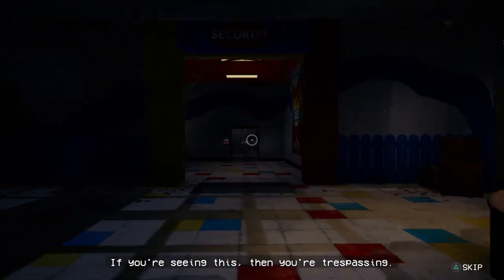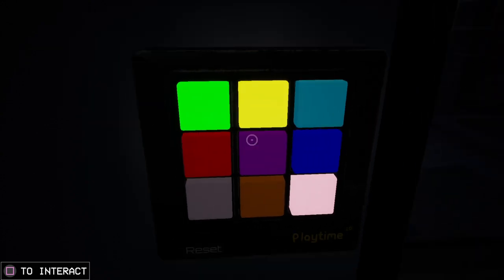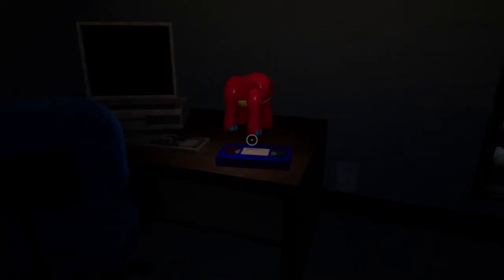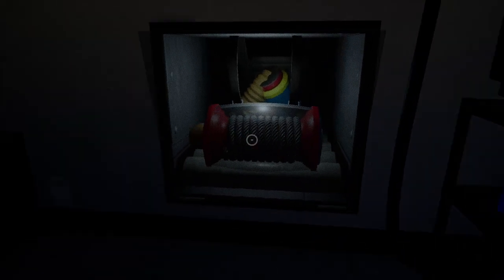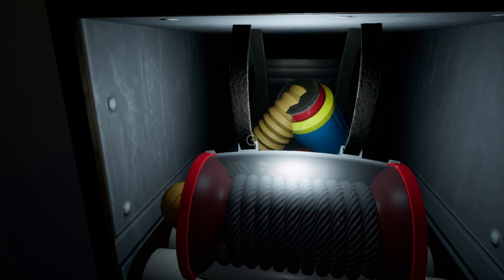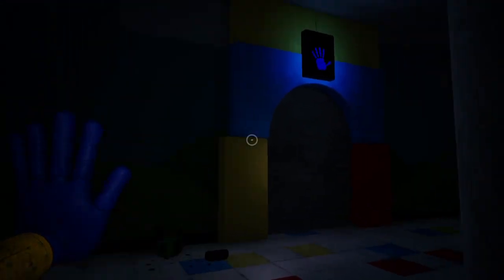When you've done that, listen to the tape — you don't have to fully listen to it though. The color sequence is green, pink, yellow, red. Then obviously you want to play this tape. You just need to use the tapes; I'll show you where all the tapes are. We're going to grab the grab pack which is right here — you want to grab the grab pack.